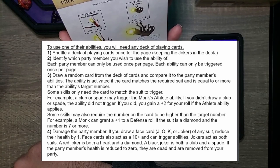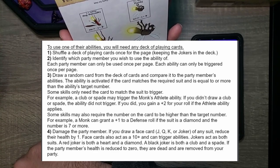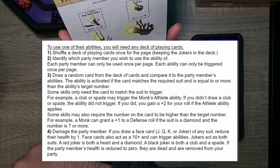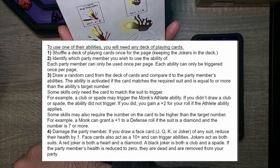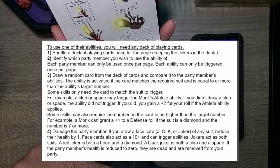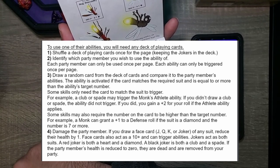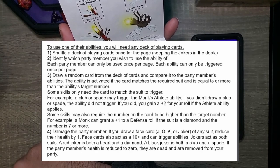Some skills only need the suit to trigger — for example, a club or spade may trigger the Monk's Athlete ability, granting plus two to your roll. Other skills also require the card number to be higher than a target — for example, a diamond seven or more grants plus one to defense. Face cards (Jack, Queen, King, or Joker) of any suit reduce the party member's health by one, but they count as ten-plus and can still trigger abilities. A red Joker counts as both a heart and a diamond; a black Joker counts as both a club and a spade. If a party member's health reaches zero, they are removed from your party.